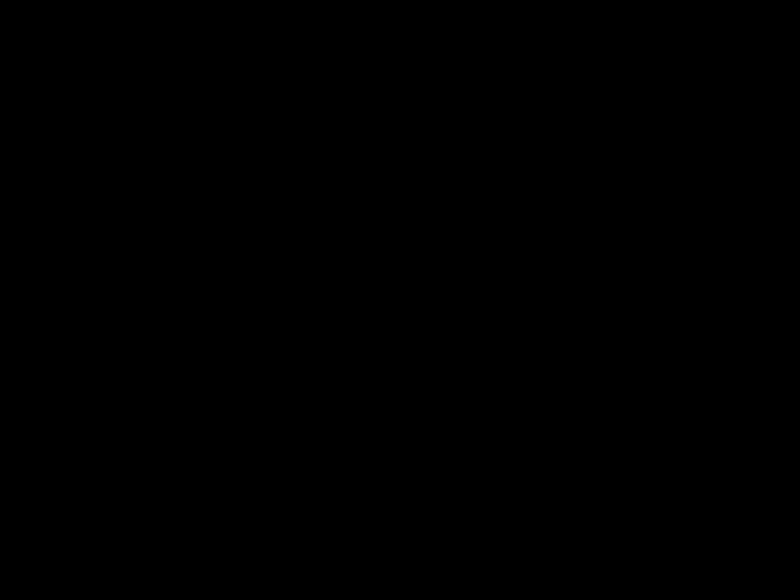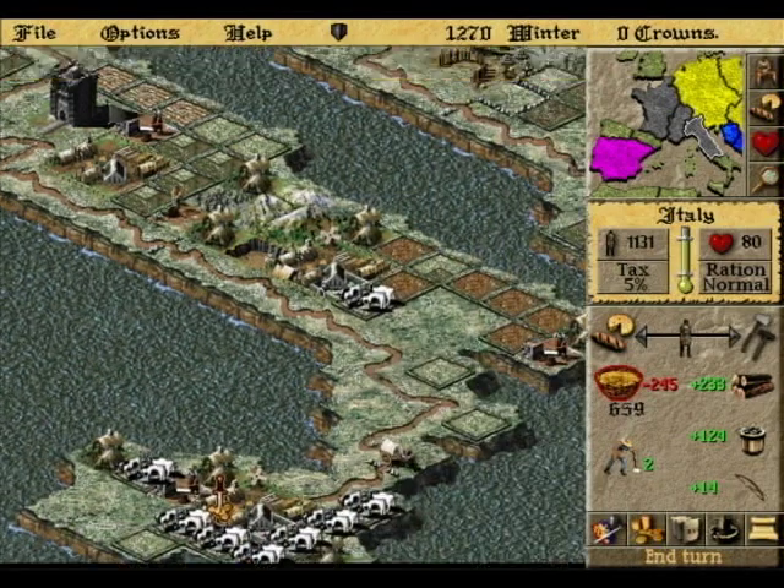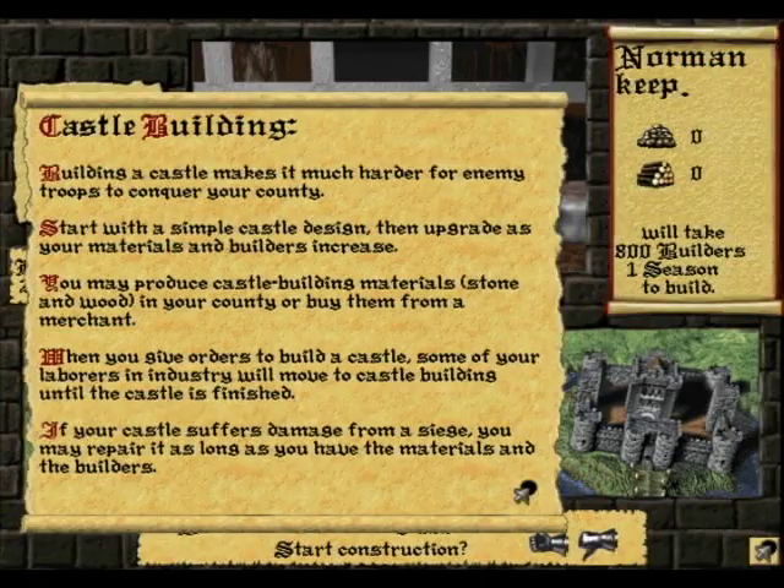You also need to defend your lands from invasion by building castles. I'll let our announcer explain that. Building a castle makes it much harder for enemy troops to conquer your county. Start with a simple castle design, then upgrade as your materials and builders increase. You may produce castle building materials — stone and wood — in your county, or buy them from a merchant. When you give orders to build a castle, some of your laborers in industry will move to castle building until the castle is finished. If your castle suffers damage from a siege, you may repair it as long as you have the materials and the buildings.